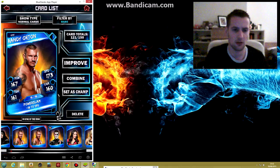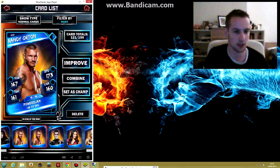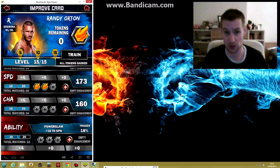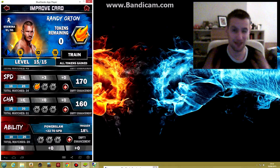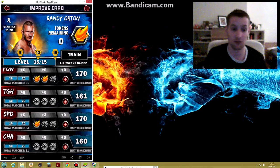But why is one power slam doing 22 and the other doing 18? The reason is down in the ability category. This one's ability has proc'd — he's used that power slam special move and got an 18 boost in 12 matches he's played. Whereas on my other card he's done it in the full 20 matches, so he has a plus 8 bonus. So before you merge your cards together, you need to make sure you've added the fire tokens however you want, depending on how you want your card to turn out. There's no right or wrong — it's personal preference.